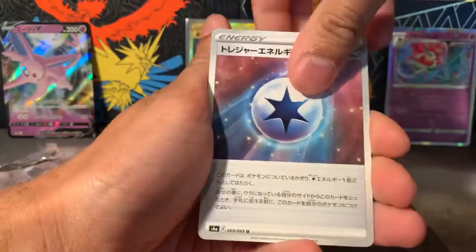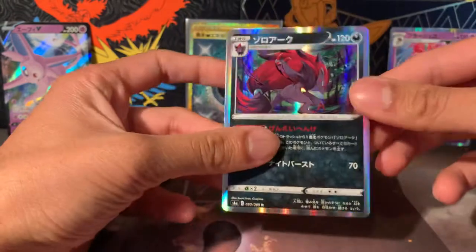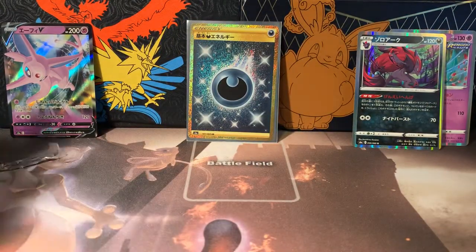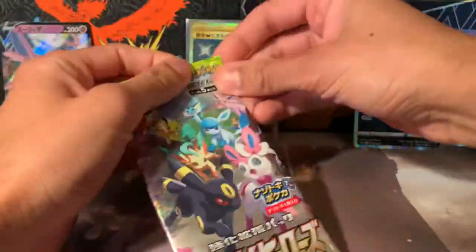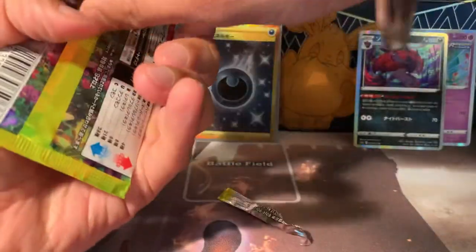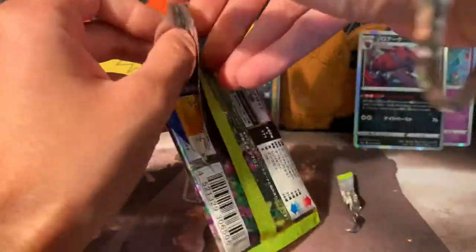There's a Zacian holographic and there's two holographics, one V, and our secret rare done. That is sad, but it's okay — we have to deal with it. I can never open Japanese packs; that's probably an easier way. I should maybe do some off-camera, just give it a go and learn it.